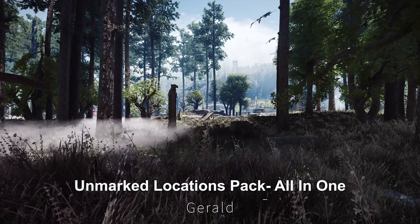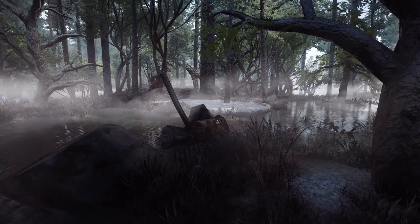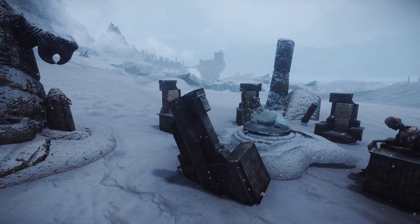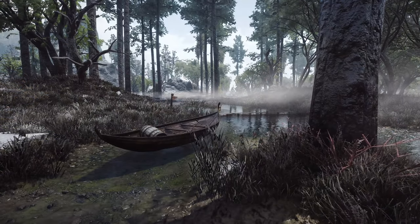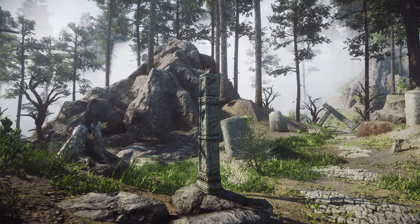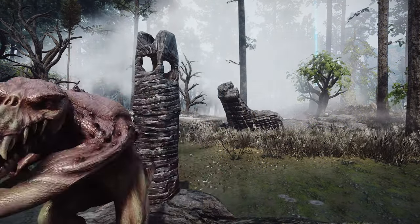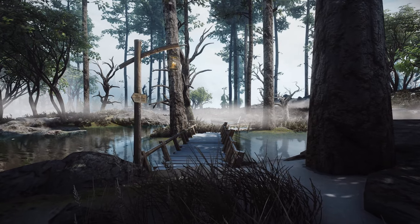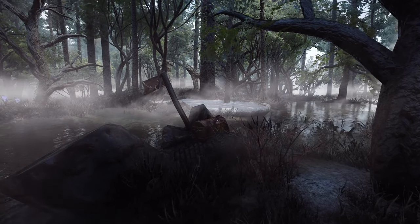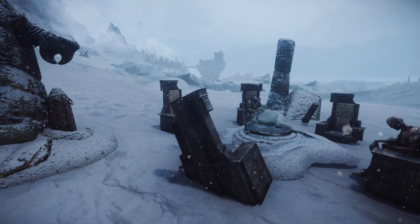Next up is the Unmarked Locations Pack, all in one. This mod adds over 125 new locations for players to explore. These sites are unmarked, featuring a variety of routes, unique interactions and encounters, as well as Easter eggs. For instance, it offers unique experiences like the Sealed Crypt near Markarth, or new boss battles in the Hjalmarj marshes. Additionally, it is compatible with Lux Via, Northern Roads, Depths of Skyrim, and Creation Club content, enriching your exploration of Skyrim.